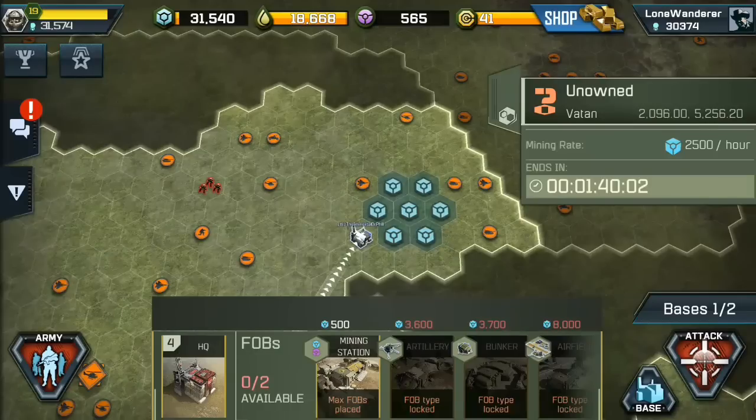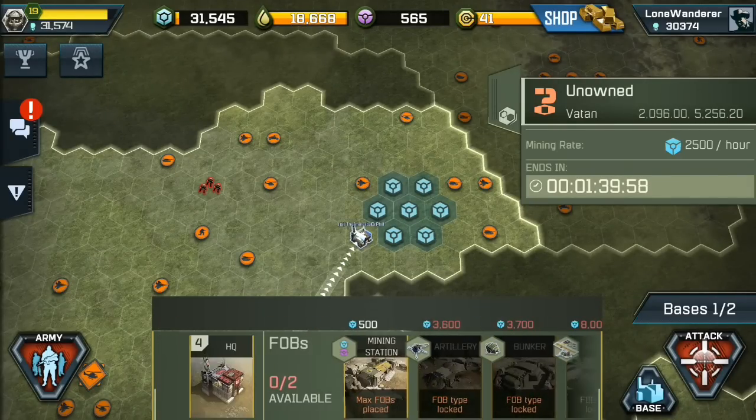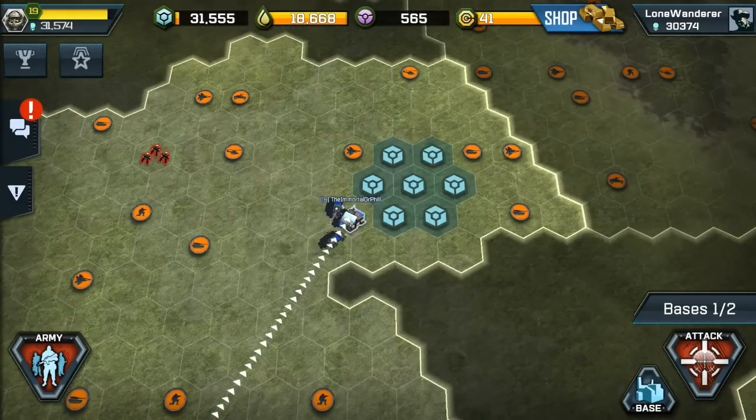You can only deploy next to your command center. I have my maximum forward operating bases placed at this point so I cannot place another, but that is how it's done. If you have any difficulties, either send in a support ticket or contact another player. I hope this helps — thank you and good night.